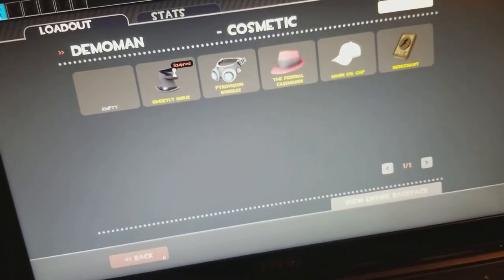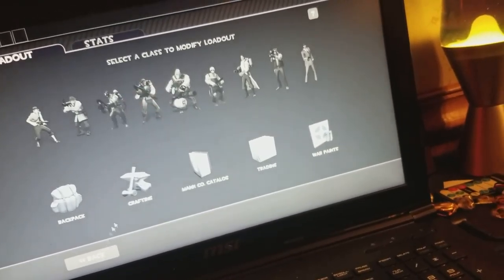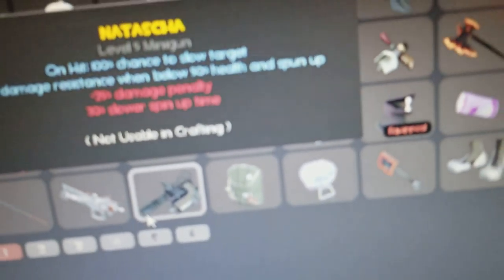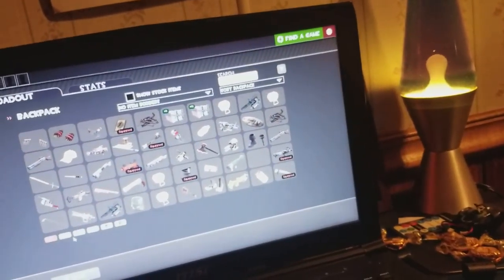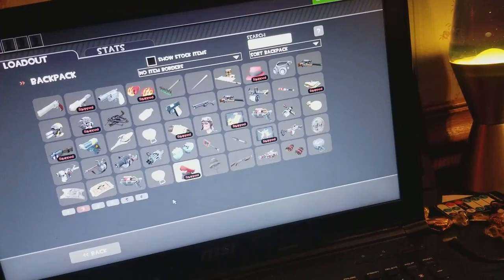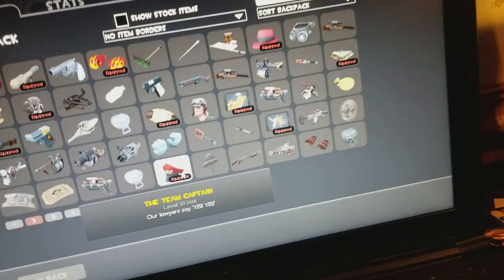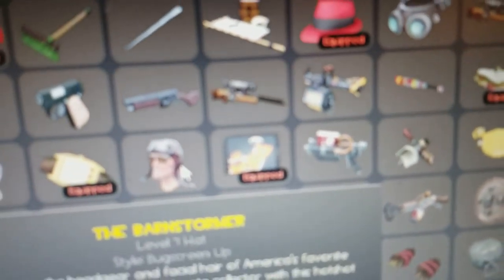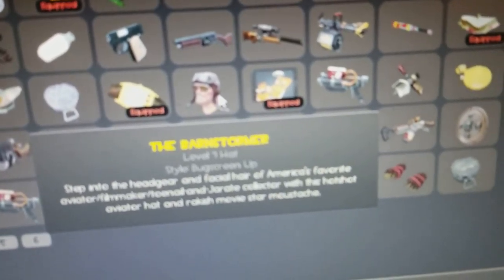These are all my items for hat wear. Let's go into my backpack — this is where it started. One of my favorites was Nasha; that was a good gun for a while. This is one of my favorite hats — I have it on the Heavy, the Medic, and the Soldier. It's my favorite hat for those three, or just my favorite hat in general. I haven't worn that other one yet, but that's a very good item.